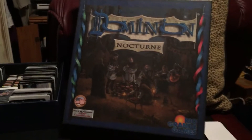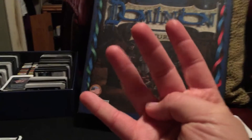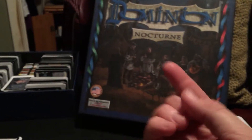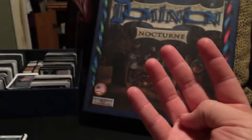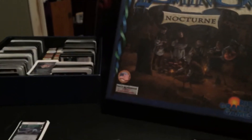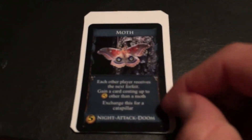Welcome to Dominion Nocturne 'What's in the Box' part four. If this is the first one you've watched, go back and watch the first one before this one. In the last video we had just explained the moth and why it gives you a caterpillar.